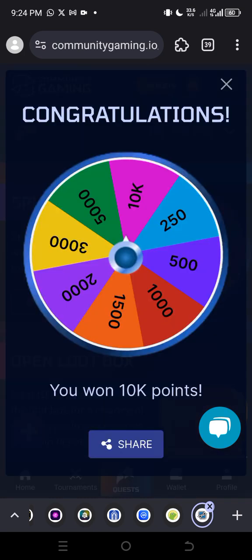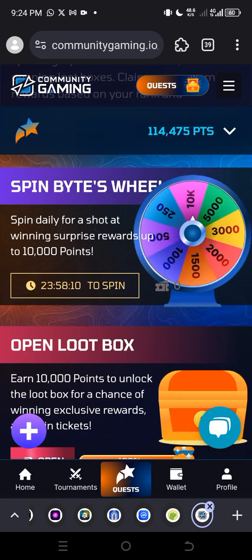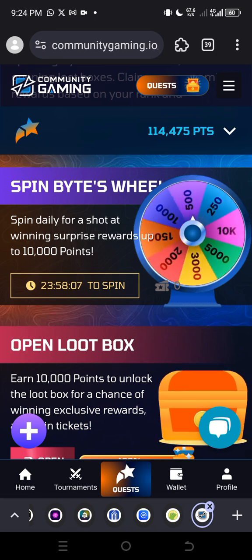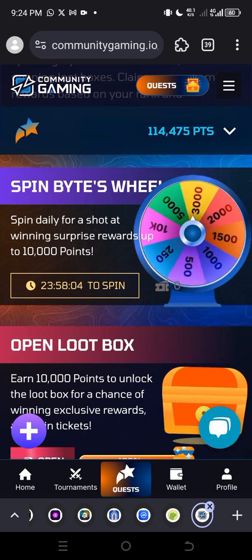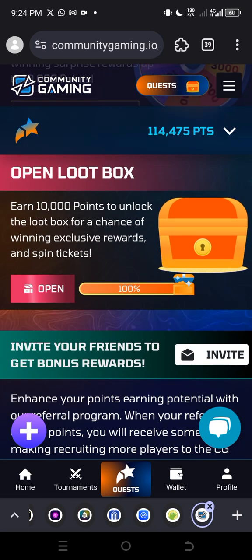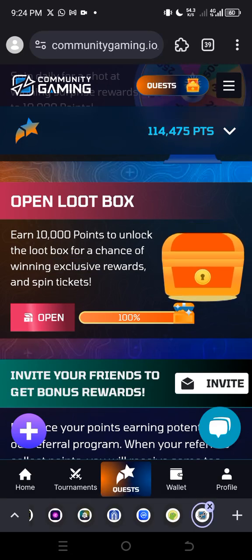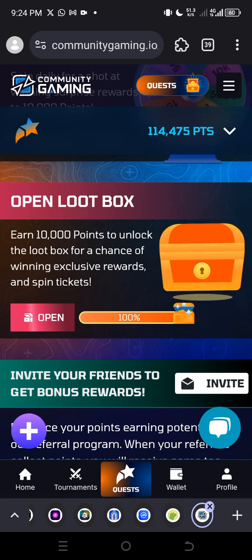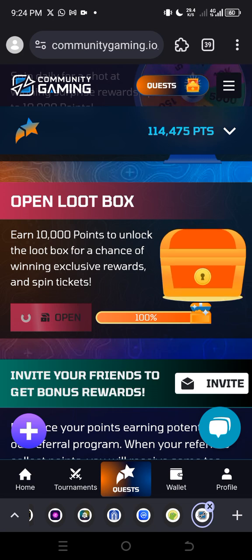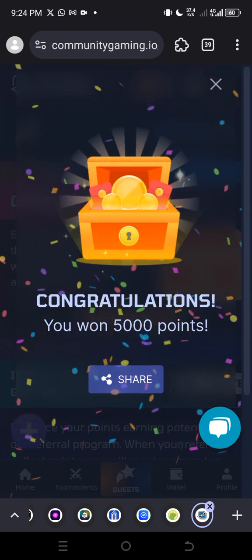After you've claimed your spin and seen what you earned for the day, click on the cancel button at the top right. You will see a countdown from 24 hours, so you need to come back to this page the next day at the same time to spin again. When you scroll down, you'll see 'Open Loot Box' — click Open and you've gotten some points for today.